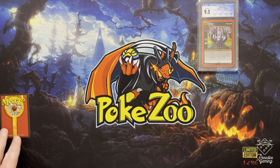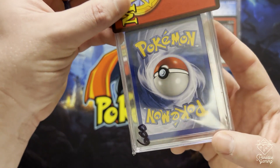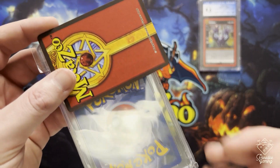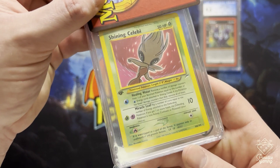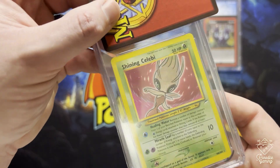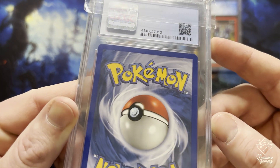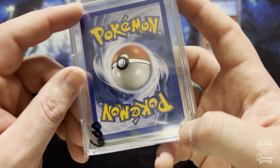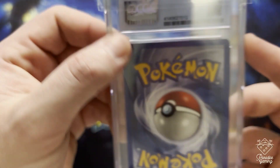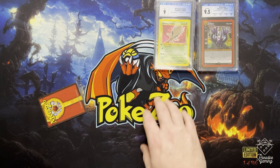Now the rest of these are going to be Pokemon cards. They wrote the value on the back of the slabs, which kind of gives it away, but I'll still show the cards. This one is really, really clean — and it's a 9. I thought for sure it would be a 9.5. I think the edges have a little tiny bit of fraying — a bit of white on the edge of the card. I've noticed a lot of Celebis are getting nines from what I've seen.